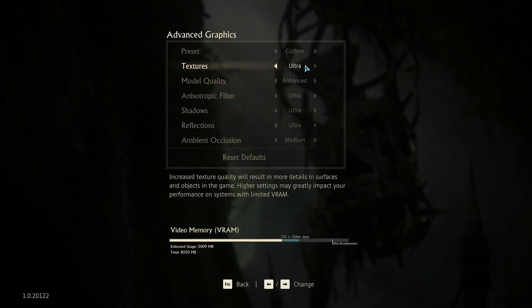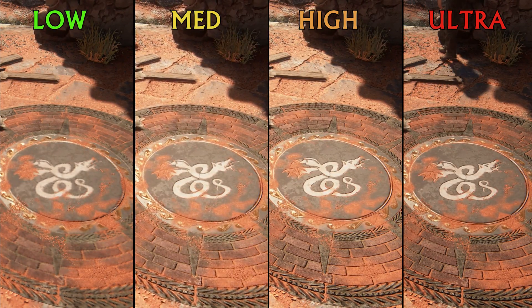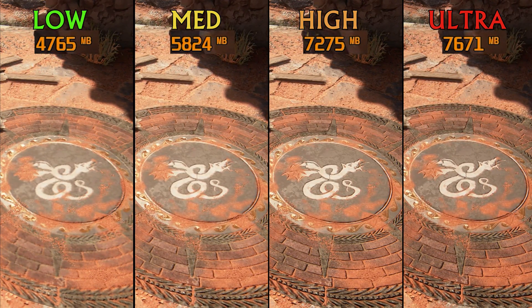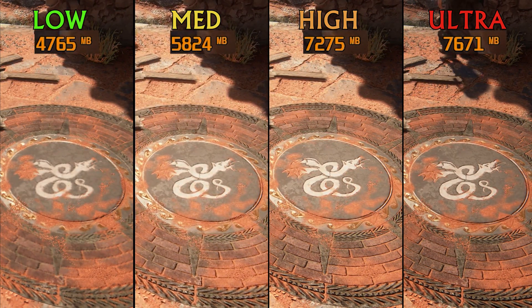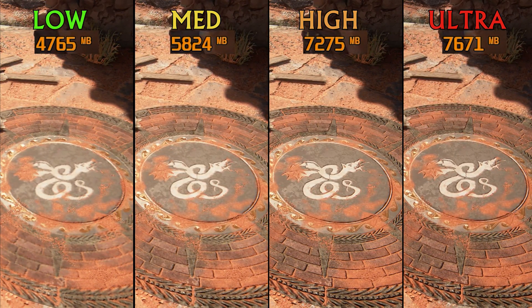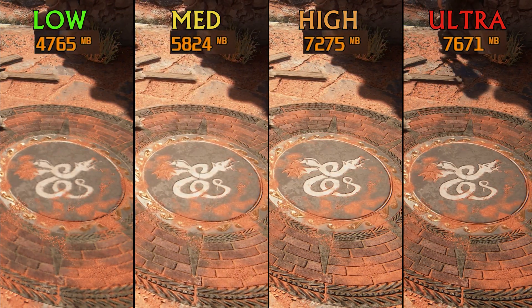Texture settings change the quality of textures, and this option mainly affects VRAM usage. Here is my VRAM usage at this scene with the ultra preset at 1440p. So any resolution above 1440p, like 4K for example, might not be feasible on an 8GB GPU without dropping textures and other settings as well.